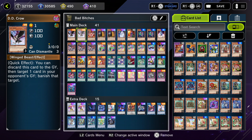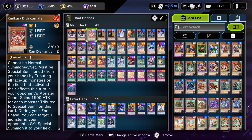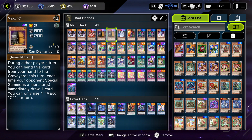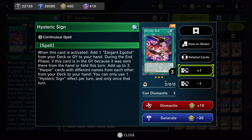Welcome to the decklist portion — thank you for sticking around, and if you enjoyed today's video please consider smashing that like button and subscribing. Alright, so: two DD Crows because of Tearlaments; one Kurikara to tribute any monster that activated their effects on the opponent's field to help break boards; two Maxx C to try to draw as much as possible because we want to get the Feather Storm card into our hand alongside Hysteric Sign — having these two cards in hand can really help win games. Then one Ghost Mourner to negate any special summoned monster, and if it leaves the field the opponent takes damage equal to its attack.